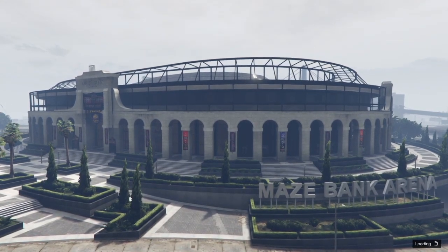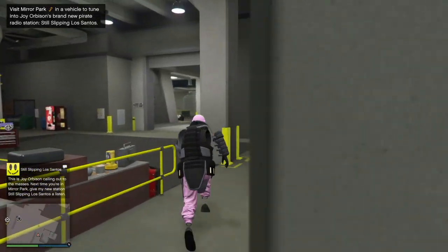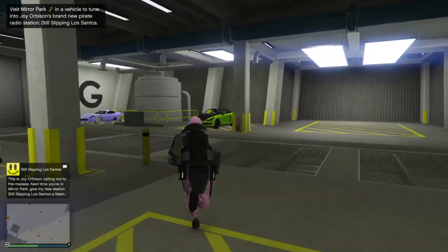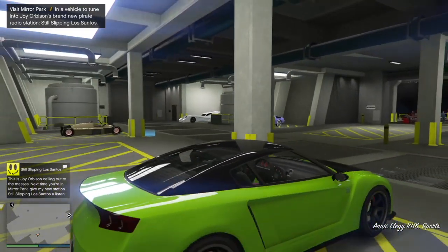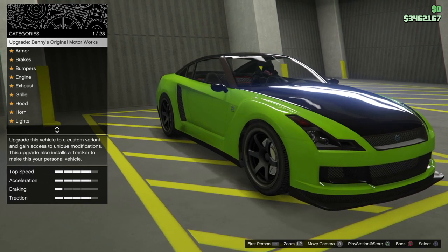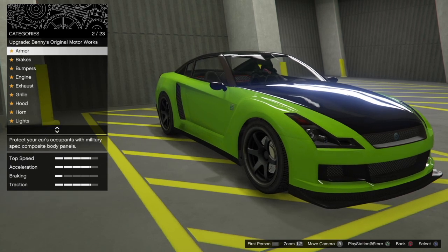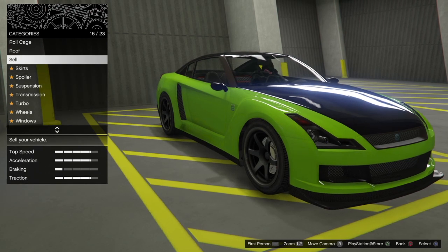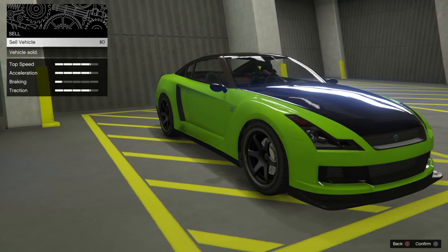Once you've made your way back to the Arena Workshop, head to the Elegy RH8. Hop in the Elegy and click right on the D-pad to modify your vehicle. If you hit the glitch correctly, the car will stay in the exact same position and won't be moving. Then make your way to the sell feature and simply sell the vehicle.